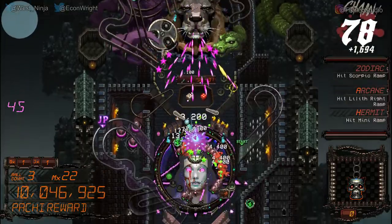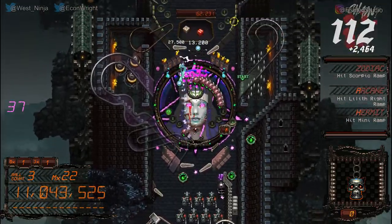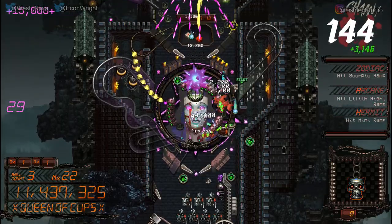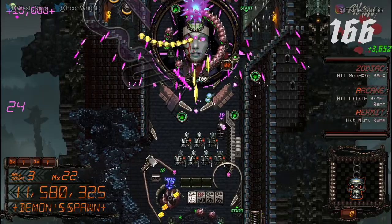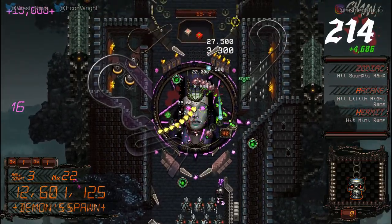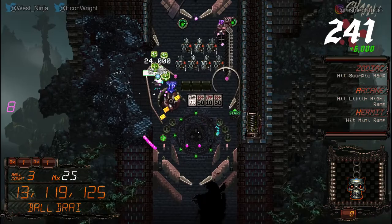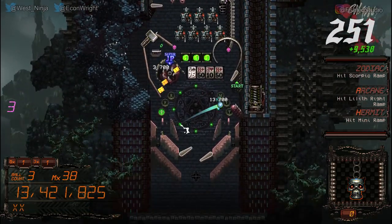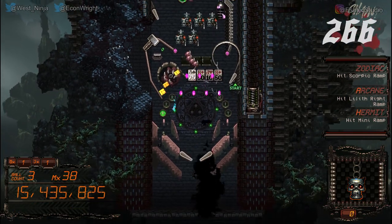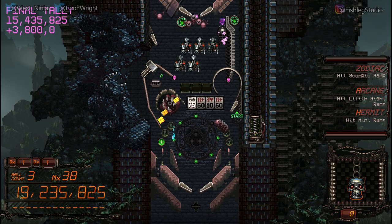Wait, I have two balls right now! It only keeps track of one. Is she dying? She looks pretty angry. One down — crud. You still have to hit the Scorpio ramp, the Lilith ramp, and the mini ramp, wherever those are. Oh no, dang it — or die. Ascension? What — did I do good? I'm so confused.